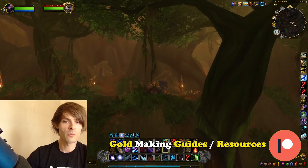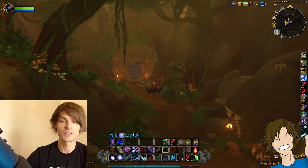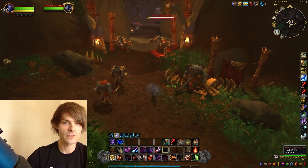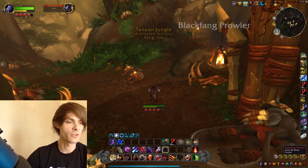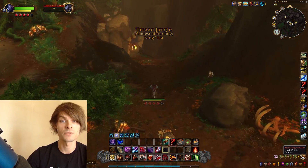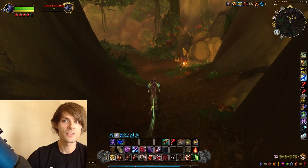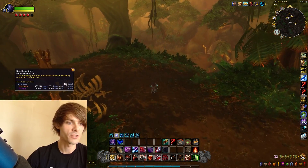The ideal gold farming route is literally just going on a mass destroying spree with all of these mobs. They're fairly easy to take out these days and will also increase your reputation with the Saber Stalkers at the same time. This means you can turn this into a reputation gold farm, and you also have a chance of getting the Savage Cub.